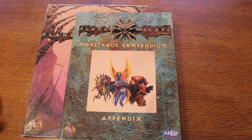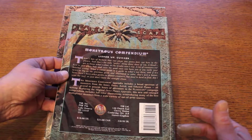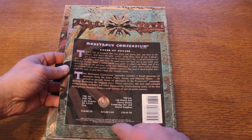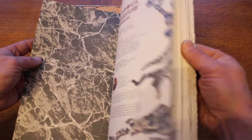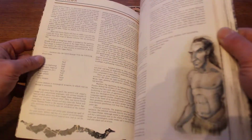I do have a Monstrous Compendium — this is the appendix. I just threw this out here because once we go through this box I'm going to put this inside the box so I keep it all together. When this came out it was $18 US, $23 Canadian.